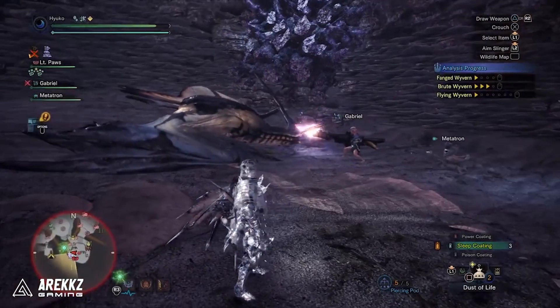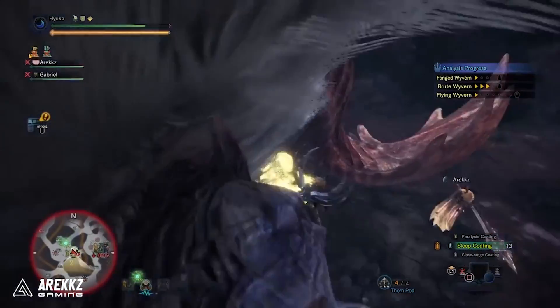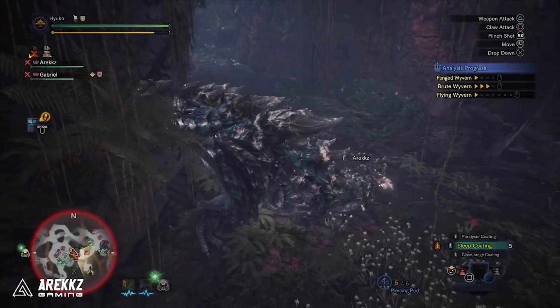Keep in mind if the monster is enraged you won't be able to send it hurtling, so keep an eye on that red eye on the minimap. If it's red, it's enraged — save your slinger ammo until it goes into the non-enraged state.